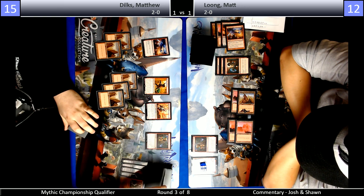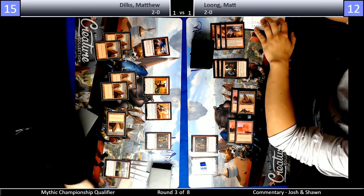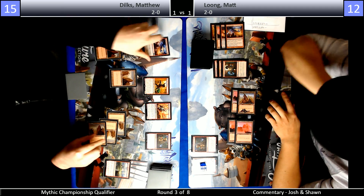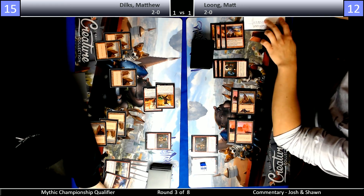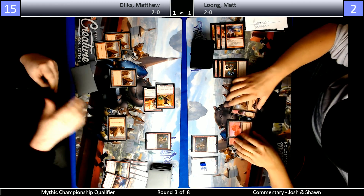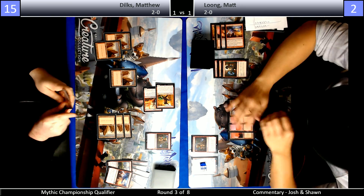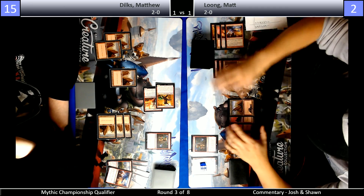We saw the Frenzy get played and some spells be cast. This is what I meant — Long played Chandra, it did nothing for two turns, and then he played Frenzy. So now he's in the same spot but pretty far behind. My guess is that Matt's not long for this world. Long is definitely very far behind — going to swing across for a big four. Dilks hit a land — a little unlucky from Dilks, probably hitting a four-mana threat or another land. Long is at two points of life.